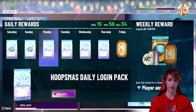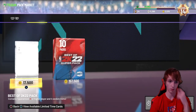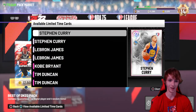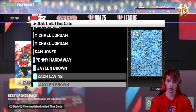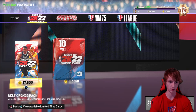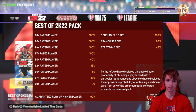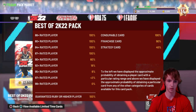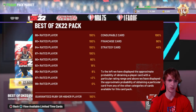Alright, we're finally in. We've got a Hoopmas daily login pack. Let's take a look at the packs in the pack market. It's VC only — $17,500 for these packs. There's a bunch of different players in this pack. It's guaranteed Ruby or higher, but there's only an 18% chance at a 92 plus and 6% at 95 plus.